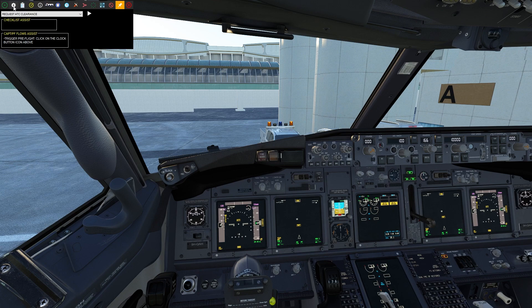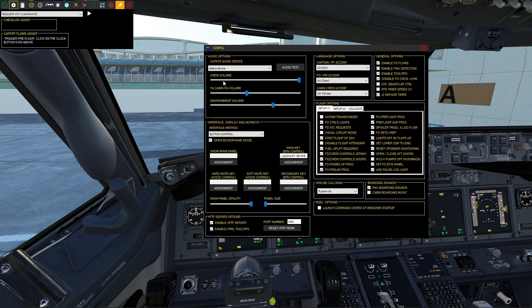So what is FS2 Crew? It is basically your first officer and pilot monitoring, and you're the captain and pilot flying. It does have callouts — it basically helps you fly the plane, and it's quite nice since in real life you're not going to be flying one of these by yourself.